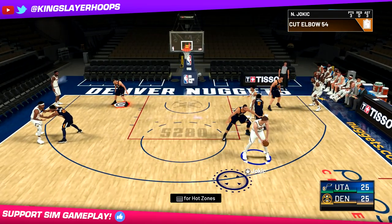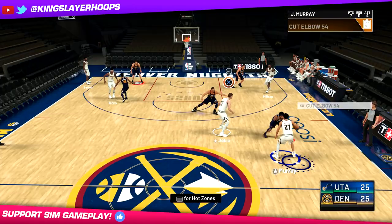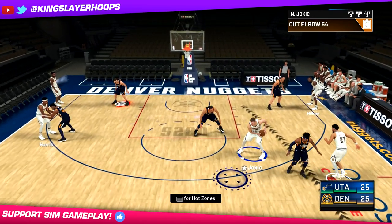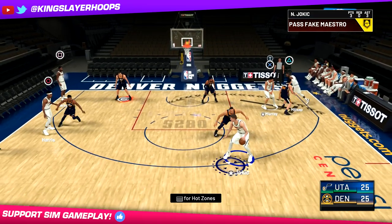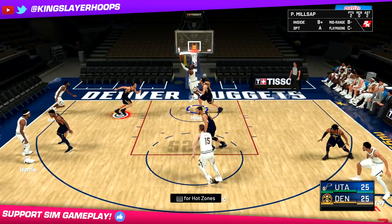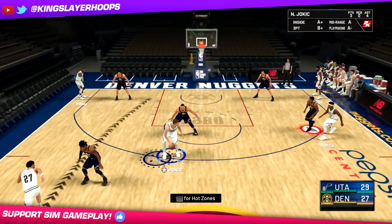We get it to Jokic again. You can see that back cut is not open. Very sneaky - we'll slow that down. We get the ball to Jokic again. We get a back cut from Murray, but we're not going to hit Murray on the cut this time. Instead, what he's going to do is go over to the corner and screen. And then your guy in the corner is going to cut off of that screen. Look how beautiful that is. I love plays like this. Really catches opponents off guard online.